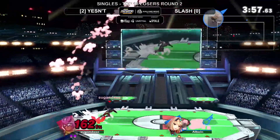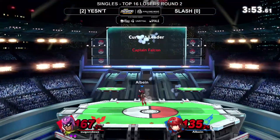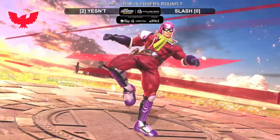There's the down air once again - the down air up there. No point going for it - this is danger zone for Slash. And that will be it. Miss input a dash attack on the platform and Yesen is going to seal it.